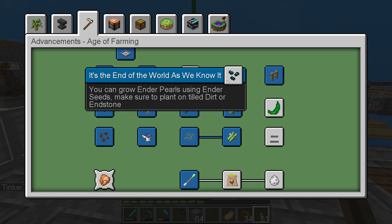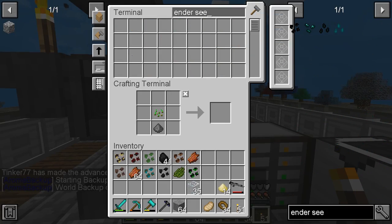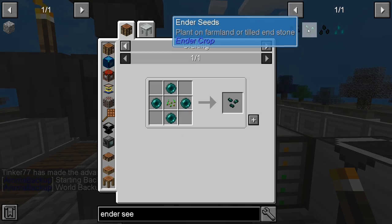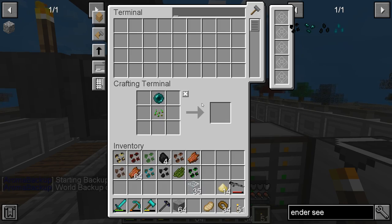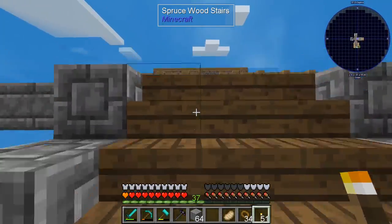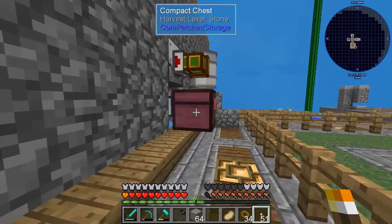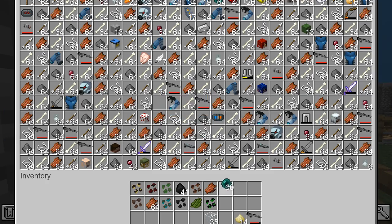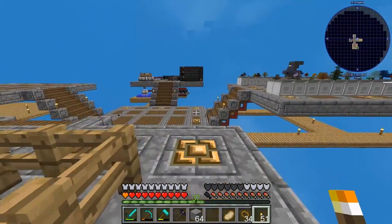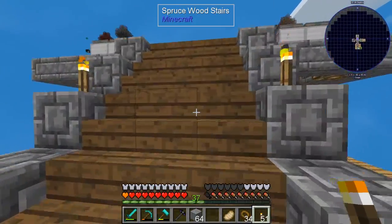We grow ender pearls using ender seeds planted on tilled dirt or end stone. Let's make one quickly. Ender seeds just take more pearls and we have pearls. I wonder if the fertilizer works with it since it's tilled soil. Planting it — but it says it can't grow, light level must be less than 7. Why does it have to be in darkness?